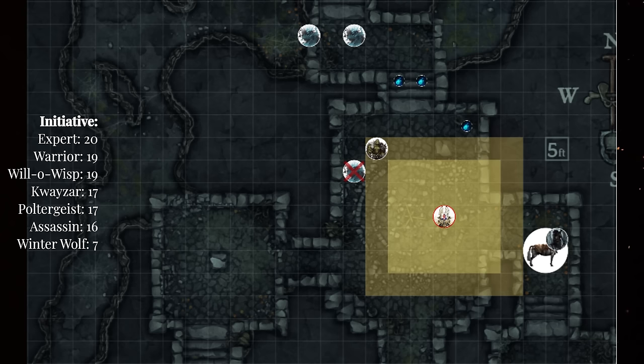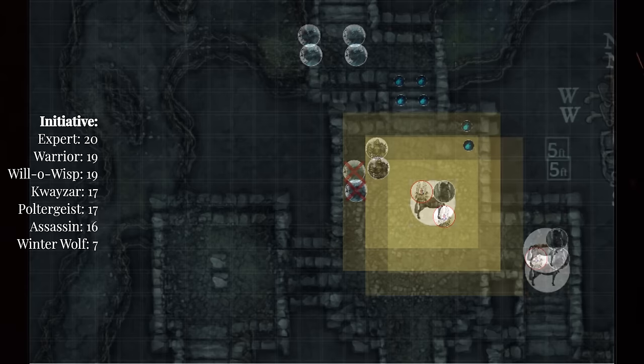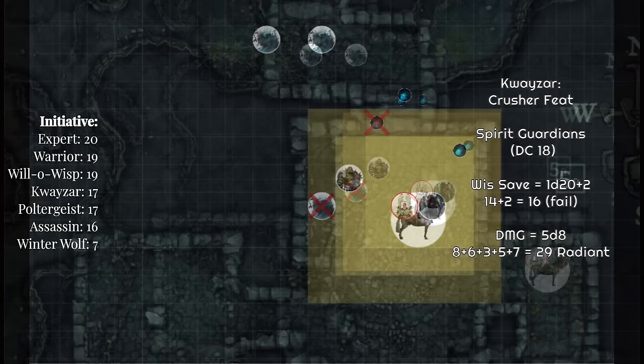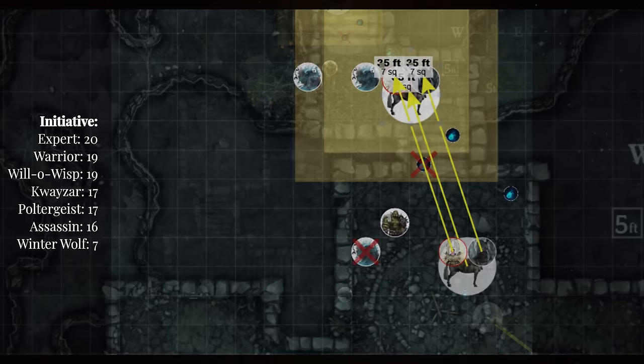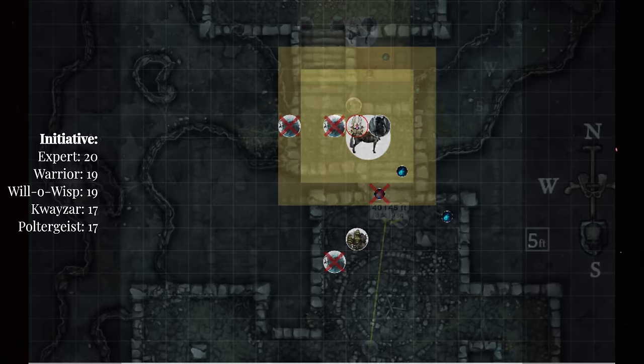Quasar switches tactics, moving 15 feet and using the remaining 15 to mount his horse. The horse moves in the opposite direction of the exit, stopping just shy of the Spirit Guardians to reach the northernmost wisps. Three Eldritch Blasts — the first two miss due to disadvantage, but the third barely hits for 16 damage, 5 from bludgeoning, pulling the wisp into the spirits and shredding it. Quasar pushes past the wisps, extending distance from the assassin, who goes next. Seeing the element of surprise lost and with little tactical advantage, the assassin retreats to wait for the most opportune time to strike. Both poltergeists fail their saves and die. The final geist moves closer, attempts to telekinetically rip Quasar off his steed, but fails the charisma vs. strength check, then sinks into the ground taking 9 damage.